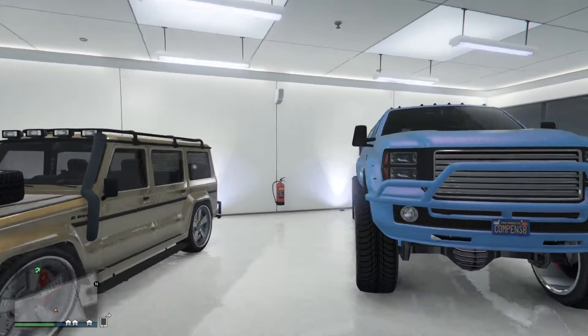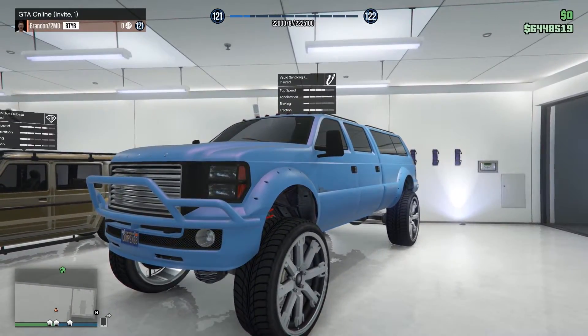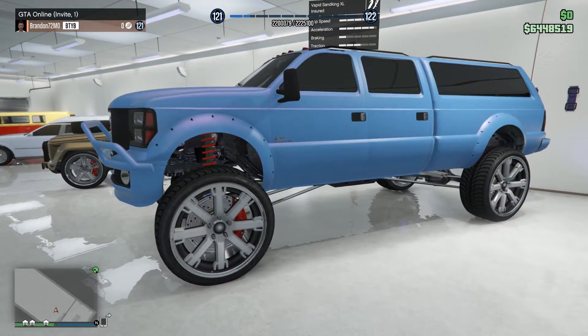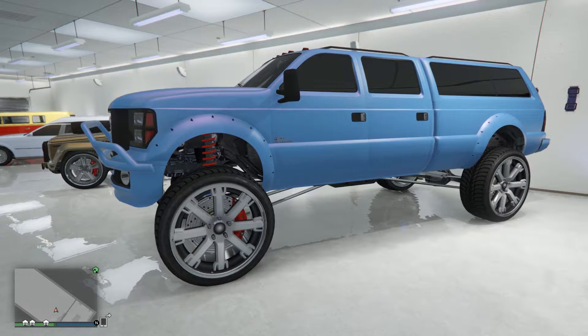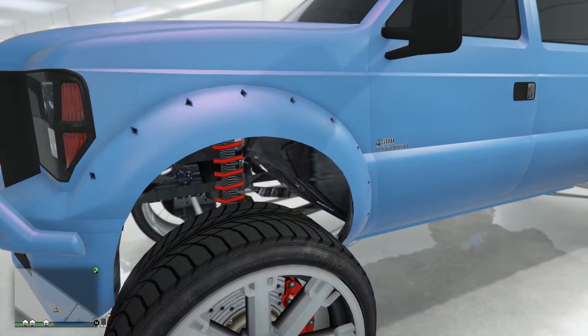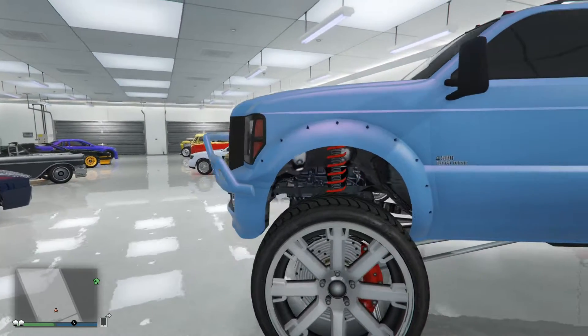Up next is one of my personal favorites — the Vapid Sand King XL. It spawns in two variations: one in yellow and one in blue. What makes the blue version unique is the primary color of a unique worn light blue, and then it has a secondary unique worn light blue. To get that kind of purple effect, it just has a standard Fester pink — anybody can get that color — but those two unique colors you cannot get. The wheels are white, barely, and it does spawn with the window tint and truck cab.